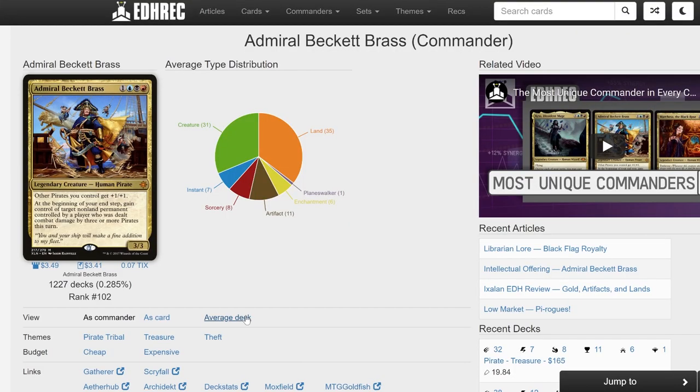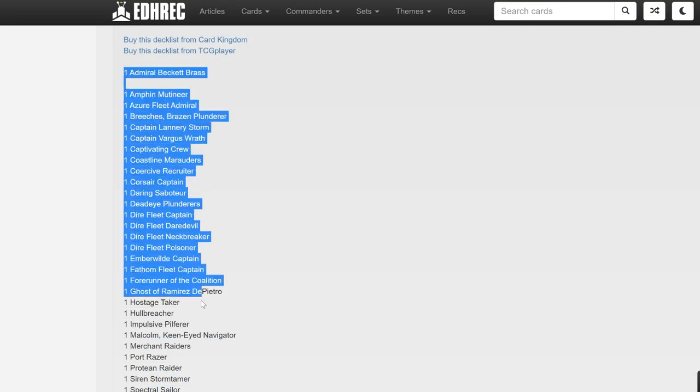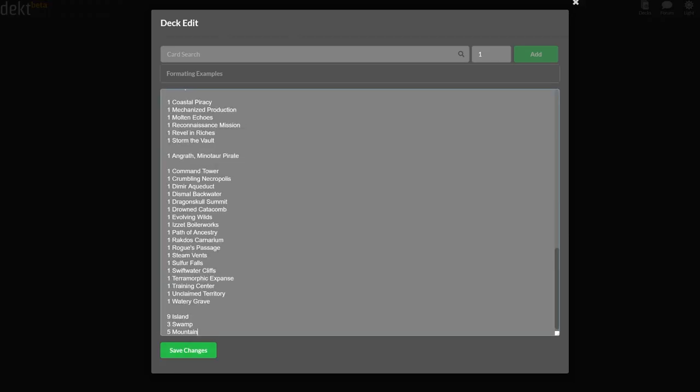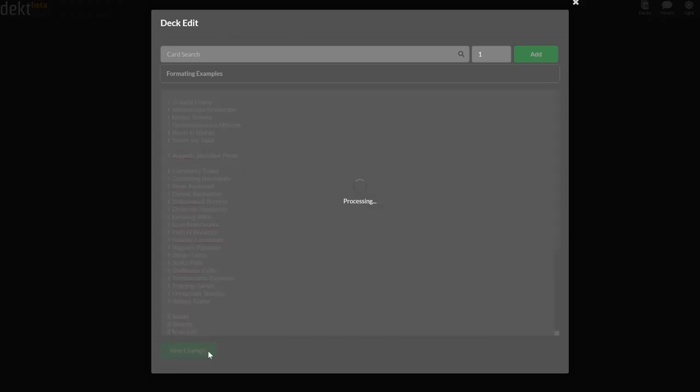Alright, let's get Brass's average list from EDHREC and import it into the Archidect deckbuilding website. Remember, the swaps we make must either be cost neutral or help lower the price of the overall list.